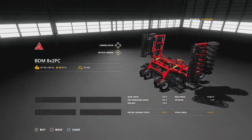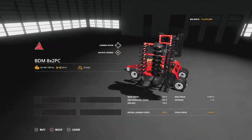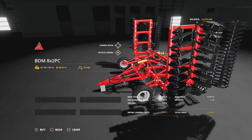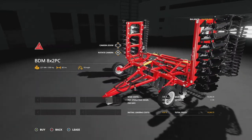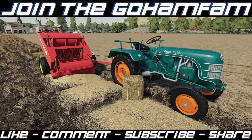And the one lone PC mod: the BD ILM 8x2 PC — 300 horsepower required, eight-meter working width, ten miles per hour cultivator. The detail on it looks pretty good — very nice.